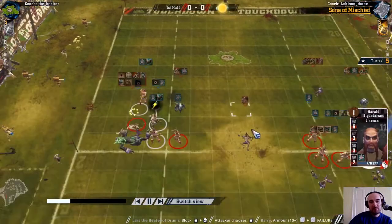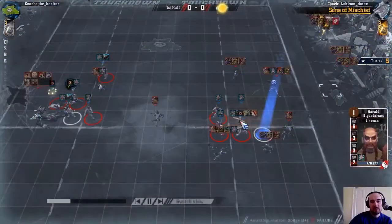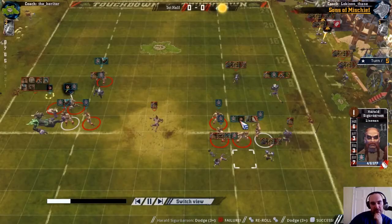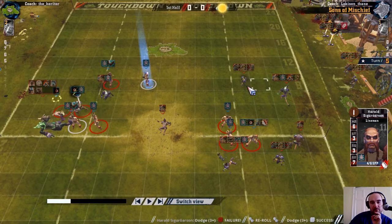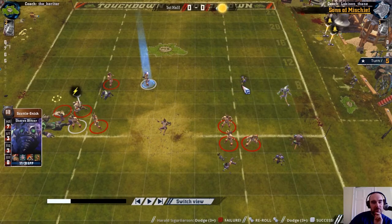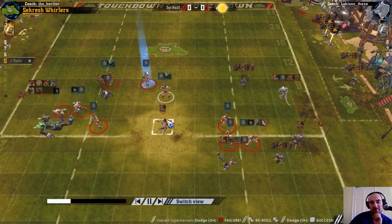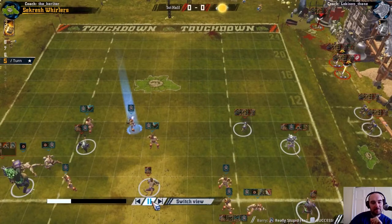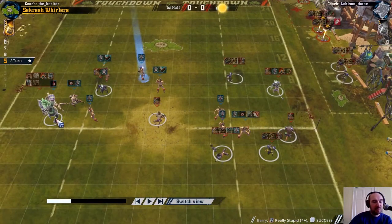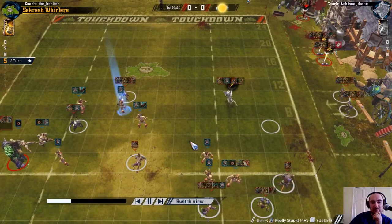They have a 3-plus dodge available for the ball carrier, but if that fails it's going to mess up the attack drive. It fails the first time but the team reroll sees it good. But there's not really anywhere safe to go because I've got a goblin and my blitzer who can both reach - that's 2 threats from those 2 players. Putting that lineman there just stops that happening. So I took the 4-plus really stupid because I wasn't going to be able to stand in the midst of the cull anyway.